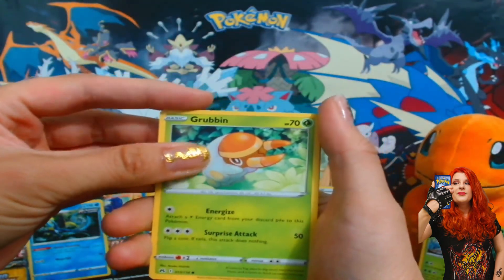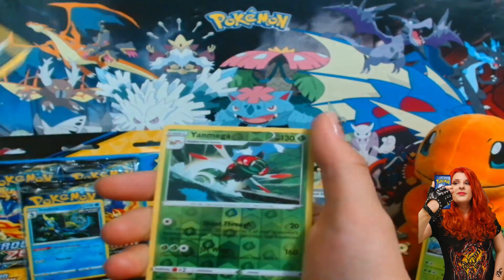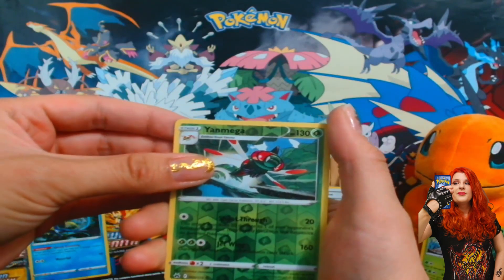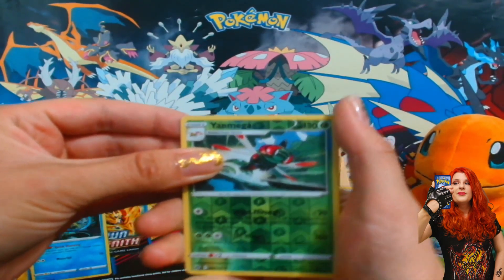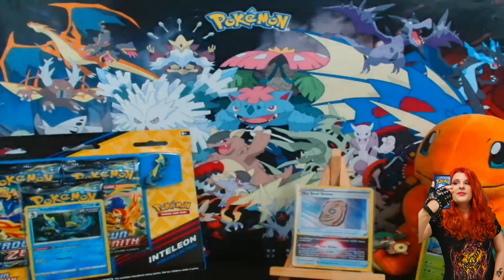We got a Grubbin, we got a Scorbunny. Come on! Oh, we got the Yanmega. We did not get a Galarian Gallery card. Will the main set save us? And we got that Volcarona. So we did not get any special hit today — we only got the holo.